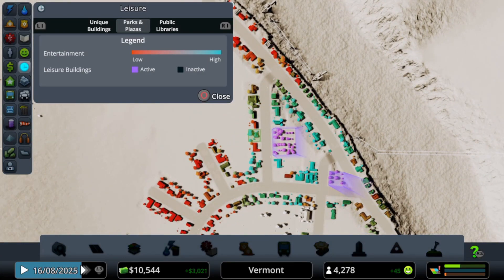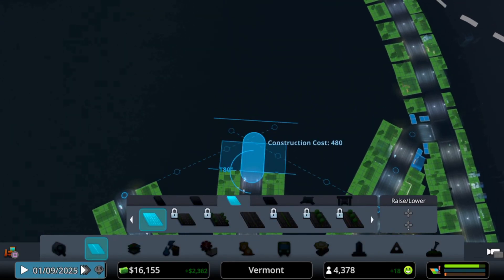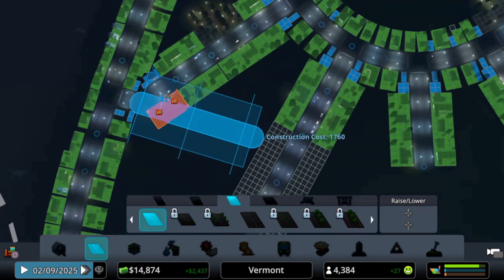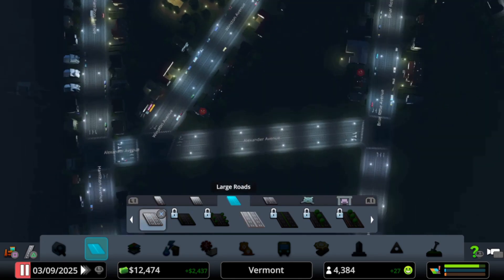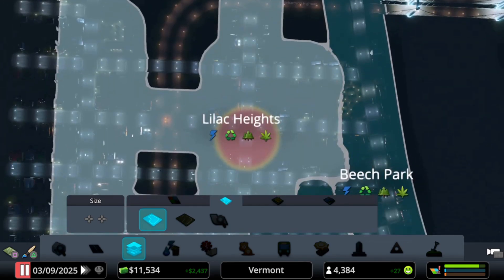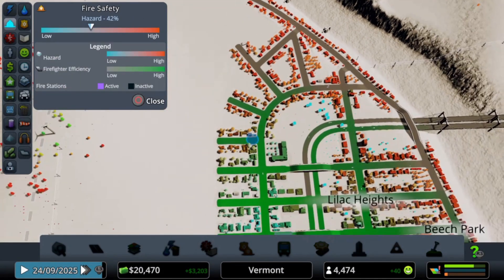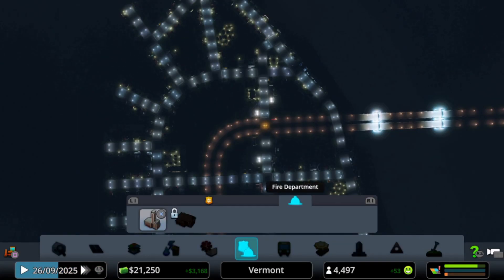We have a lot more land — let's start getting these roads expanded and get this residential demand lower. We'll have it meet up to about here. We're going for a new layout in the city — not going off that same grid. We'll expand the district again. Lilac Heights is getting bigger. Now let's see — fire hazards. We probably should add a fire department, so let's go ahead and do that. The people love it.